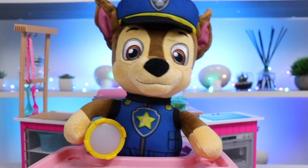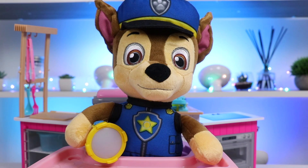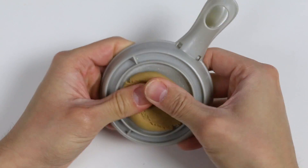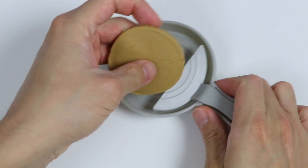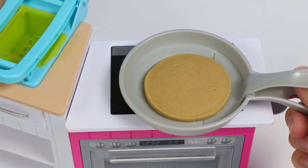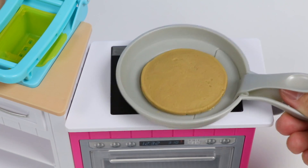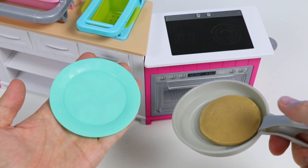Pancakes? I love pancakes. Can you make me a bunch of different kinds, please? Yeah, of course. Let me get started on the first batch. Let's use some magic brown dough to make our pancake. There's a pancake mold on this pan. Now let's cook our pancake on the stove. That is cooked to perfection. Let's flip it onto a plate.